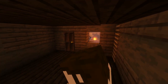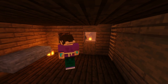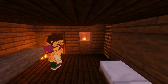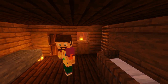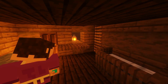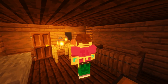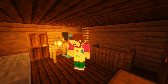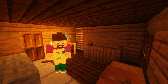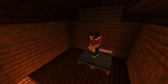For our interior downstairs, we're going to make a little body preparation area using some stone slabs, then add a few more coffins and a desk for our undertaker to keep all of his documents and records. Then add some lanterns and a few extra little details.